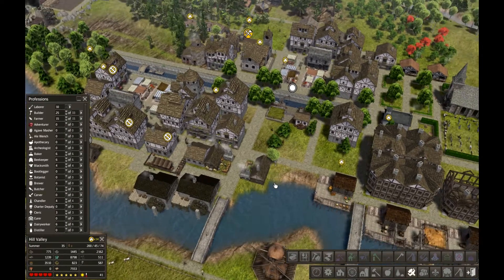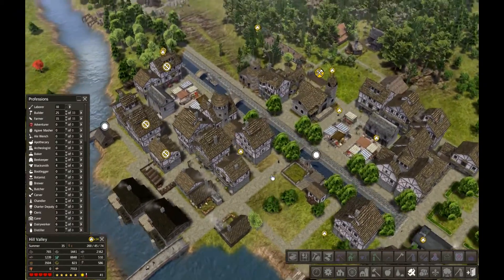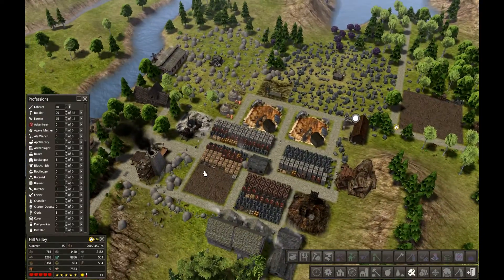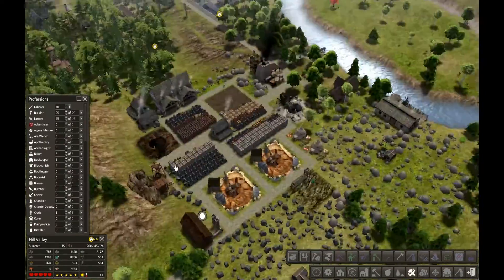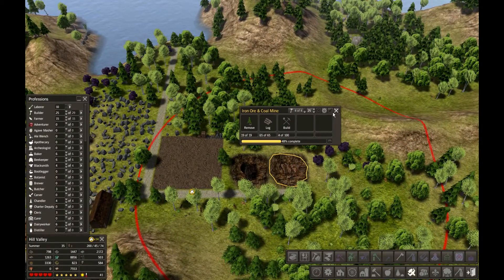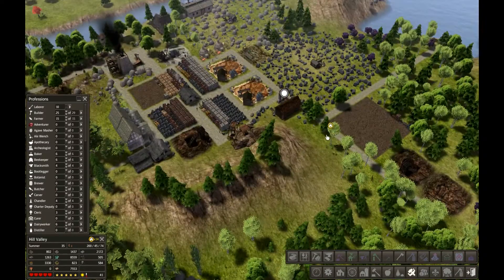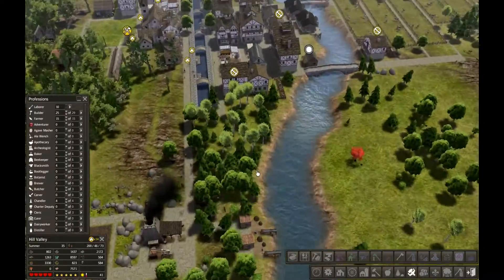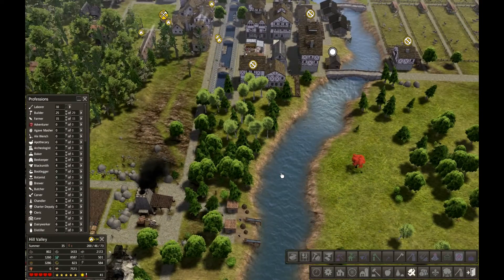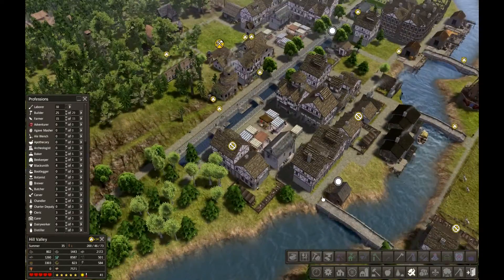Hey guys, and welcome to the next episode of Banished! We made so much progress last episode. This industrial area is getting way too big and messy, especially messy because it looks terrible once it's growing. I did some expanding over here already, because I really need a coal mine and another ore mine, because this one has only 15% remaining. I was thinking to expand this area to go to the water on this part. And made some new housing areas, because I got some new nomads online.